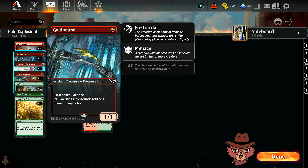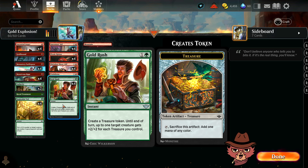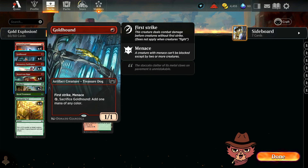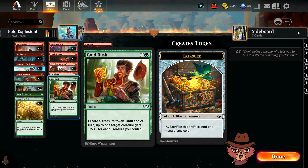If you have one or two Gold Hounds on the board and drop a Gold Rush on one, you're pretty happy. With one Gold Hound you're giving something plus four plus four, or with two Gold Hounds you're giving one of them plus six plus six — and it has first strike and menace. That's all a combat trick at instant speed, so the opponent might have already let it through.